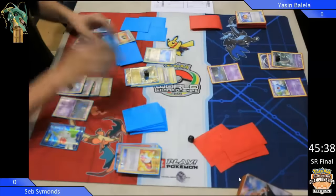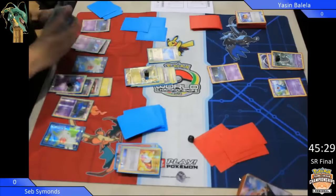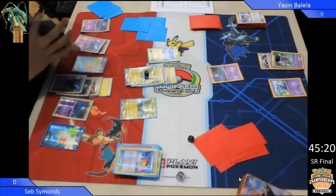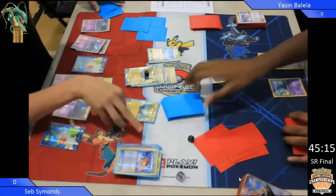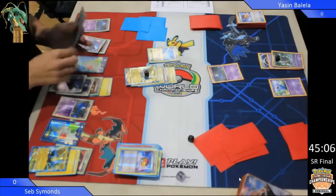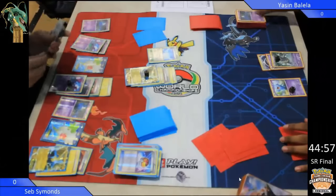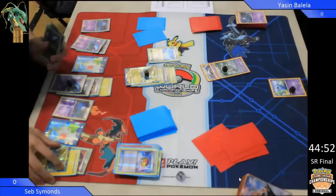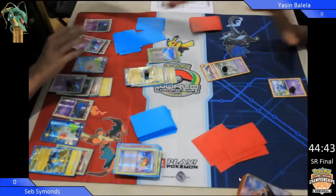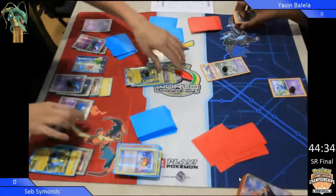We see a Professor Birch coming down here, he hits heads, so he's shuffled his hand in and he'll be drawing seven, rather than the four he would have drawn had he hit tails. Manectric does 20 damage plus the Muscle Band is 40, plus the weakness is 80, so he only needed to use the first attack to KO the Golbat. This was a really, really good play from him — he gets to KO the Golbat but then he gets to put 20 damage on the Banette. He's going to go three prizes up. I really don't see any way that Seb loses game one here.